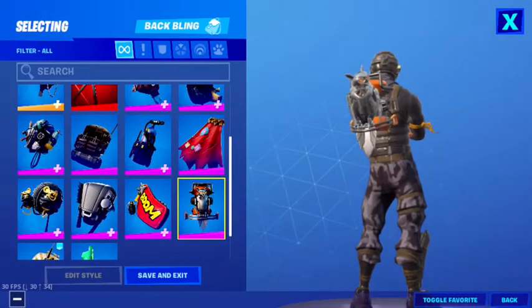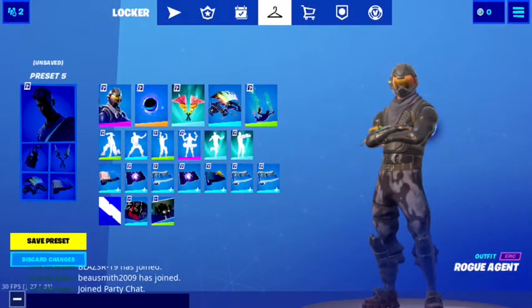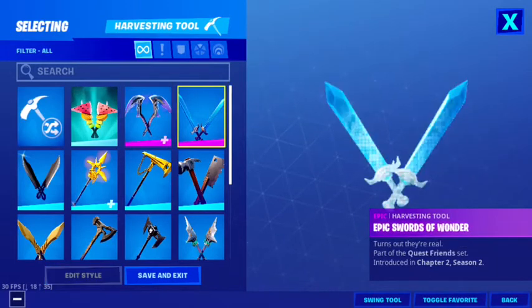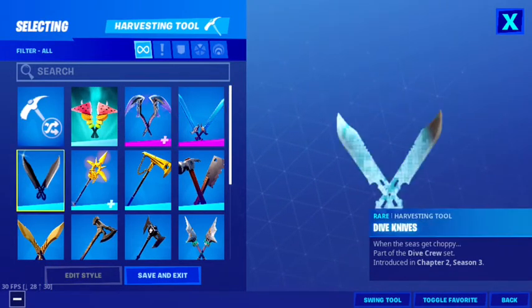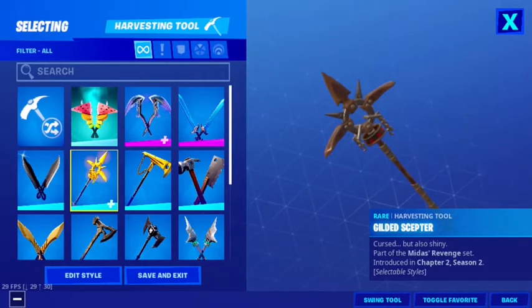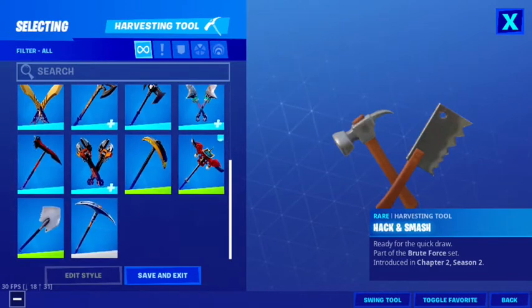Pickaxes: Fruit Punch, Eon Blades, Epic, Scores of Wonder, Dive Knives, Gliding Scepter — and I also have the Wrenches.